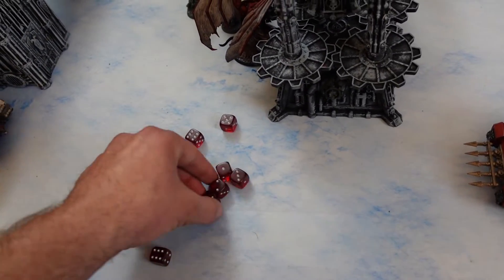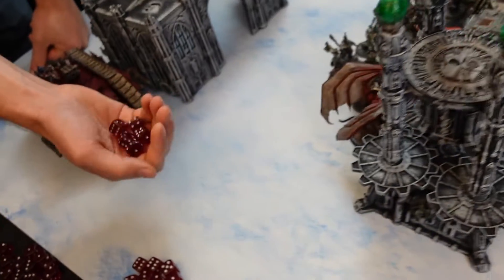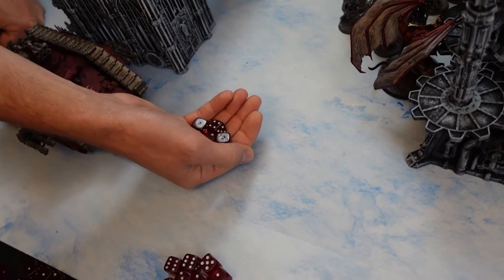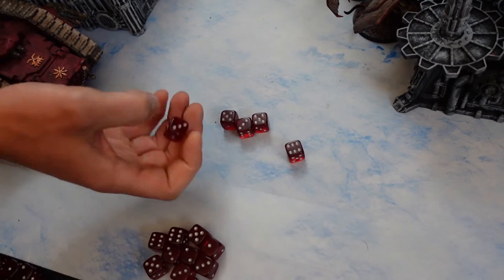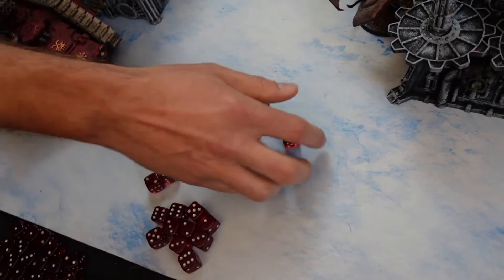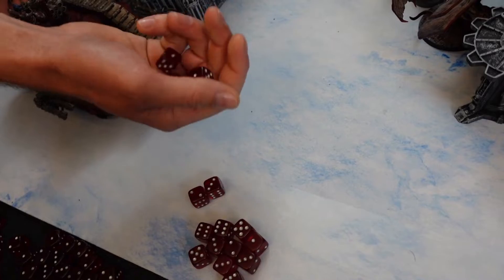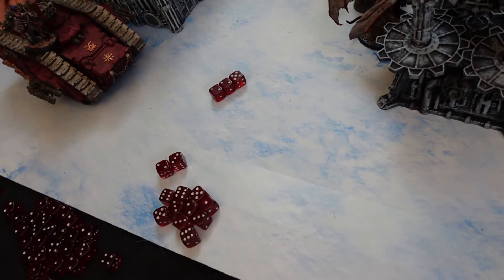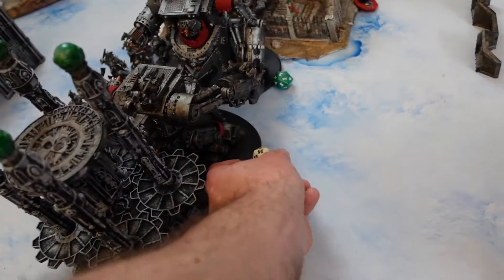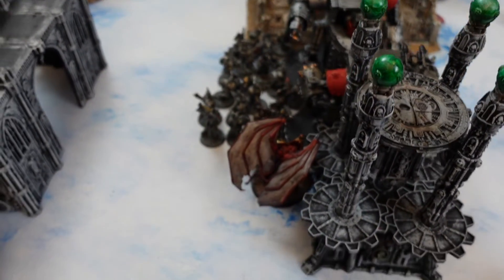The Gorkonaut takes four wounds — down to 14. Power Fist gets three hits, wounds on threes, AP minus four, 2 wounds each — 6 damage total, down to 8. Berserkers fight again, losing one attack per model. Nick decides now or never — jumping in. Gorkonaut has 15 stomp attacks hitting on fours. The berserkers get to fight again — four each, then all those attacks again. The Power Fist champion swings.